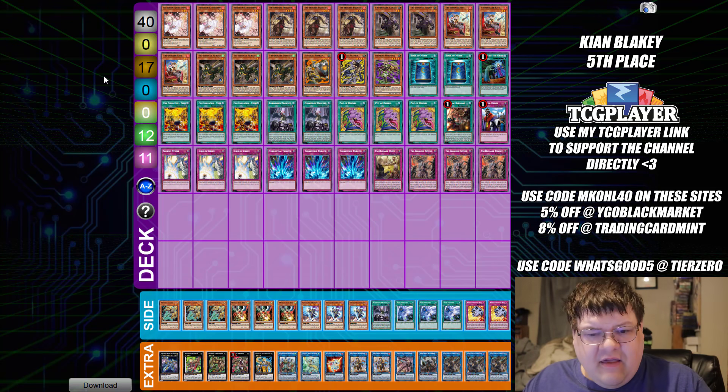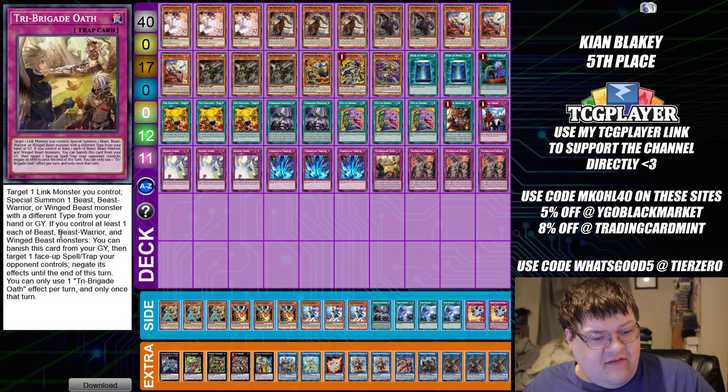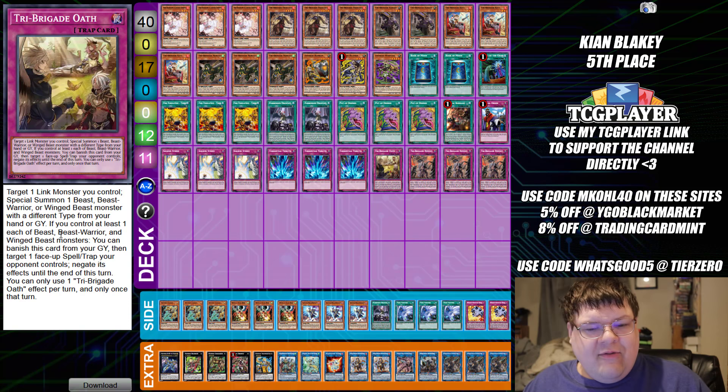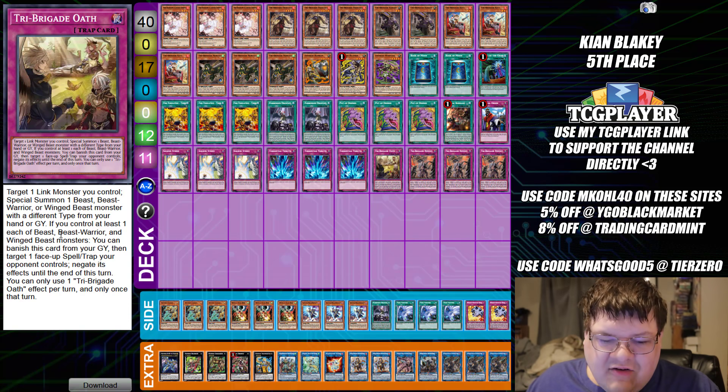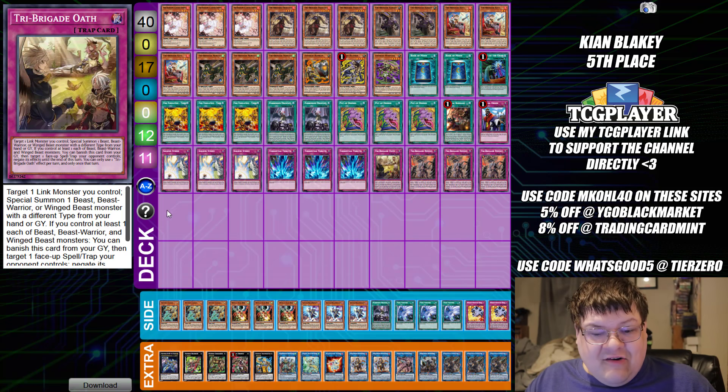Next up, this was Keon Bakely's fifth place list. The straight tech choice here is the Tri-Brigade card — you can target a link monster you control. If you control at least one each of a beast, beast-warrior, or winged-beast monster, banish this card from the graveyard, target one face-up spell or trap card your opponent controls, and negate its effects until end of turn. What's so great about this? This stops Evenly Matched. So if you have this loaded up in the graveyard and your opponent tries to Evenly you, you just laugh and slam this from the graveyard — it banishes and negates. It's actually really good.